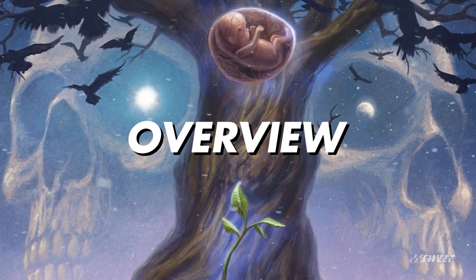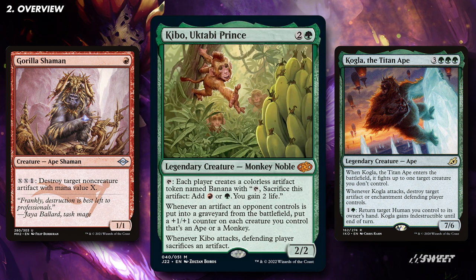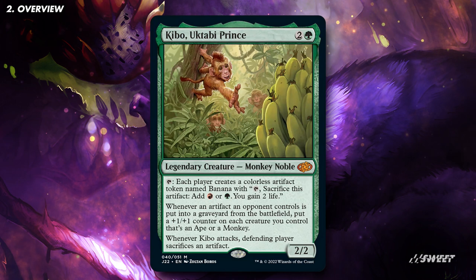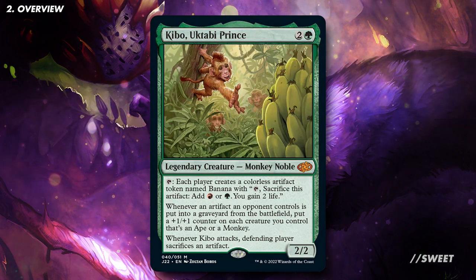This is going to be an ape and monkey tribal deck with a smashing artifact sub-theme. Quite a lot of the monkeys and apes that already exist blow up artifacts, so it's very helpful that Kibo not only rewards us for doing that by giving our board +1/+1 counters, but it also taps to give our opponents some lovely artifact banana tokens for us to break for them. Those banana tokens are really solid ramp in the deck as well — basically making Kibo a Llanowar Elf that lets us store the mana until we actually need it.